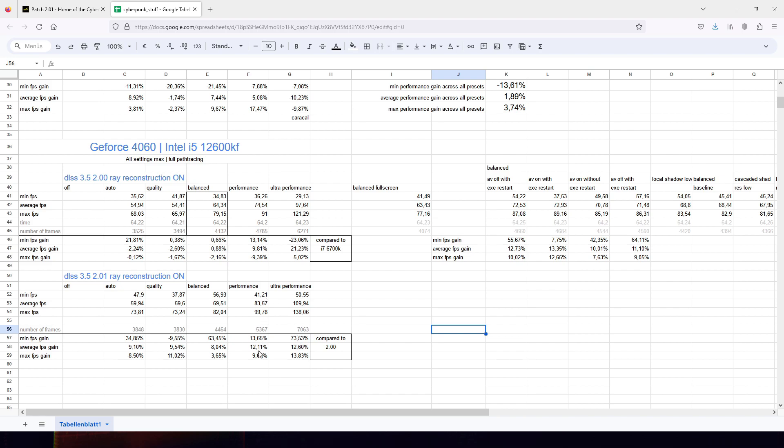The performance setting is also benefiting from 9 to 13%. Now balanced, at the low end, 63% increase — but that's just the minimum FPS. What really matters is the average FPS gain: you get 8%, 9%, 10%. So across the board you get about 10% more performance in the benchmark.